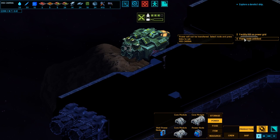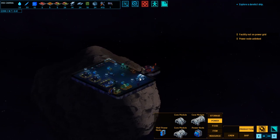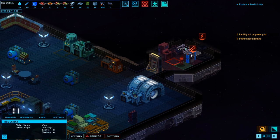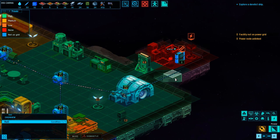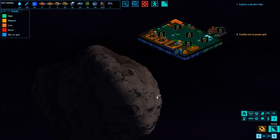Power node unlinked — crap. Can I pause? Yes I can. Let's go over here and link up this power node. Link that baby up right there. There we go. Your toilet's working — you're welcome. Okay, here we go. Back over here. I wonder if there's a way to set hotkeys that you can jump to different points.